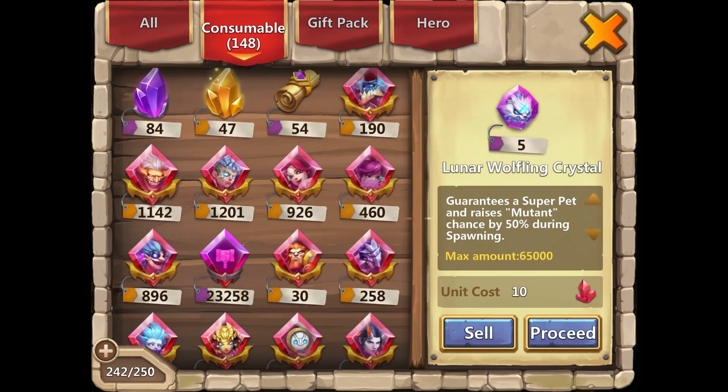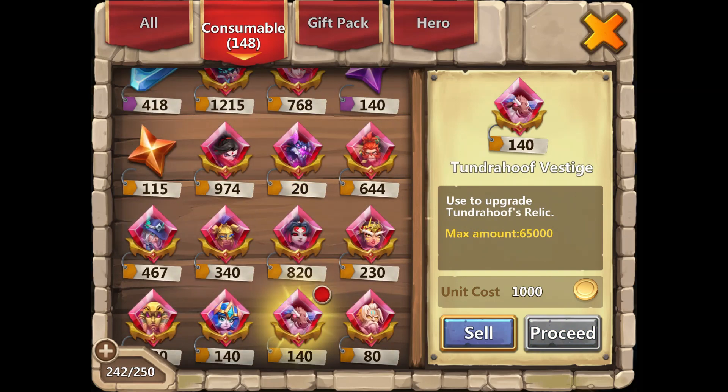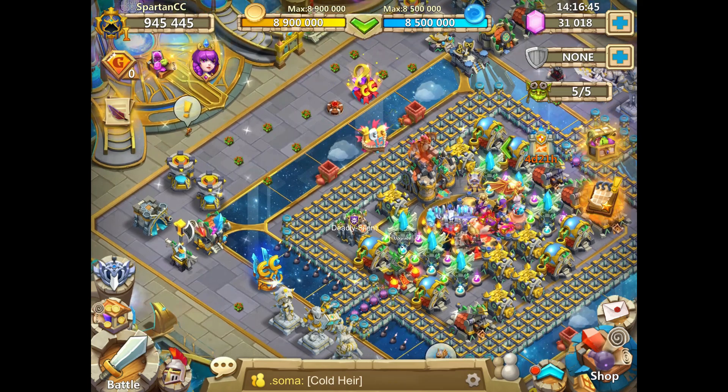We also got lunar wolfling crystal — you need that to get the new super pet or whatever — and some ceratica. So it basically just takes up space in my warehouse until I actually get the hero, which is kind of annoying.